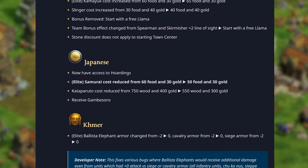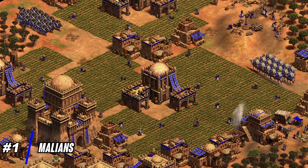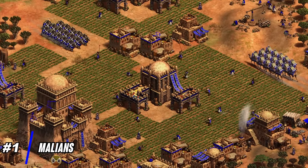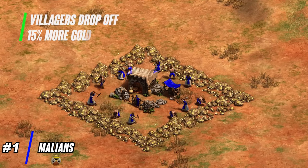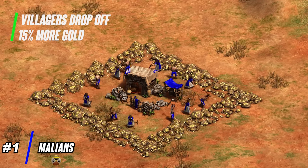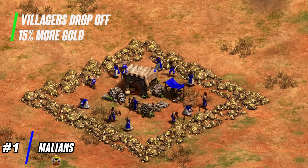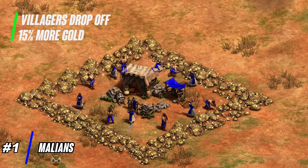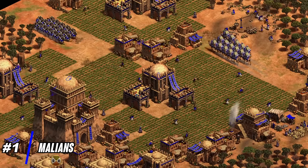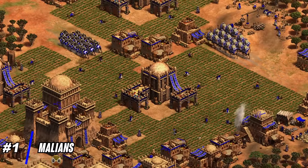The number one most improved civilization from this new mega patch is the Malians, and I'm really excited to play them myself. They only got one big bonus, but it's such a massive bonus that it warrants the number one spot. I think the civ easily shoots up to top 5 Arabia civs. The bonus is that their villagers drop off 15% more gold — meaning if you mine 10 gold, when you drop off that 10 gold you're going to get something like 11.5 or 12 gold. Your gold mine will give you more gold than what's written on it. If the gold mine shows 800, you're actually getting 15% more than 800 when you finish it, without it taking any longer to mine. You're mining at the same speed as any other civ — you just get more gold out of it. Combined with the fact that their wood buildings are cheaper, you can see how this civilization gets completely off the charts.